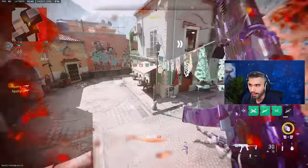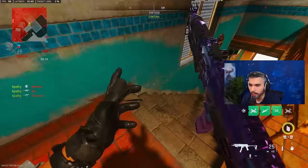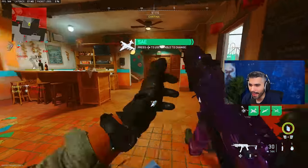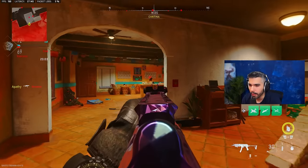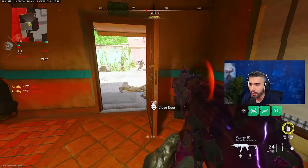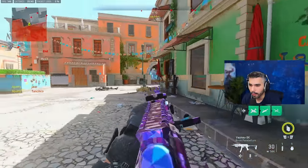Sliding in this game is honestly pretty bad. The only time you can really slide is if you're trying to slide down stairs — that is the only good time to slide realistically. With the slide nerf, not many people use it anymore. But dolphin diving is going to be your best friend to escape scenarios.